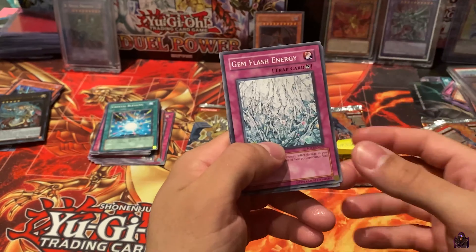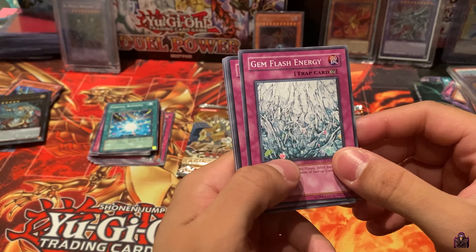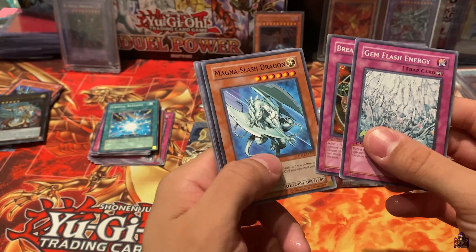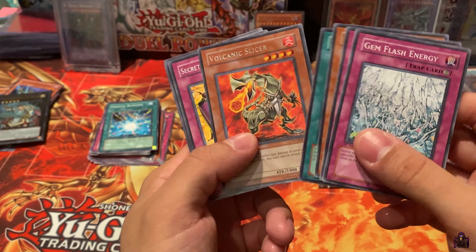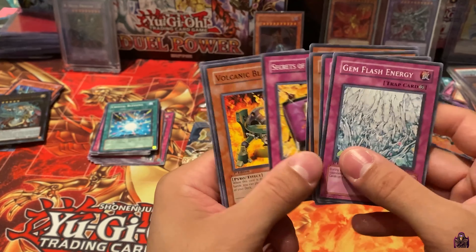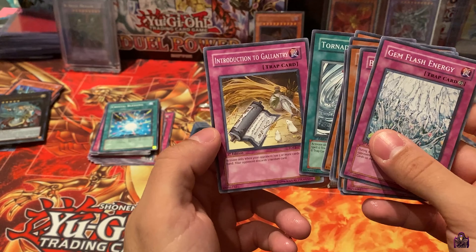Fairly rare to see these open on the channel. We got Gen Flash Energy, Breakthrough, Magnus Slash Dragon, Blaze Accelerator, Volcanic Slicer, Rare, Secrets of the Gallant, Volcanic Blaster, Tornado, Introduction to Gallantry.